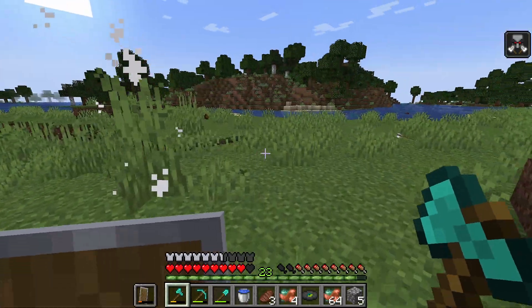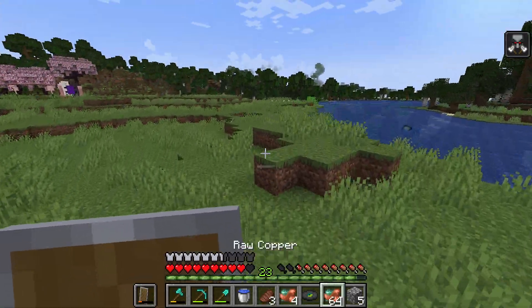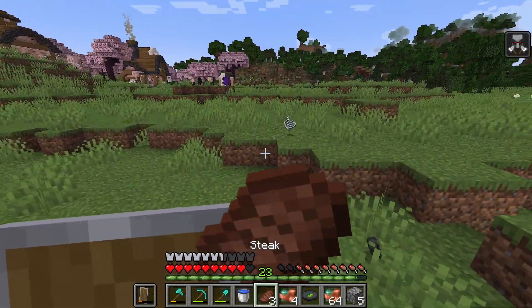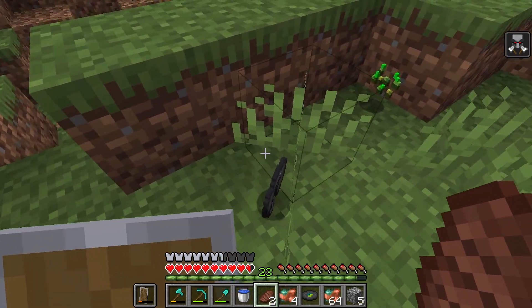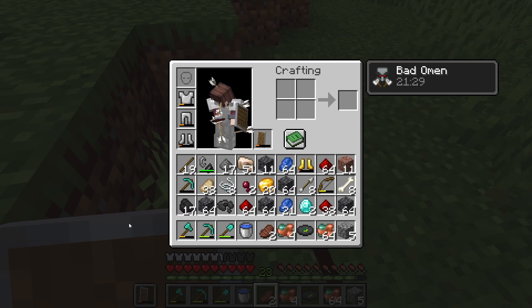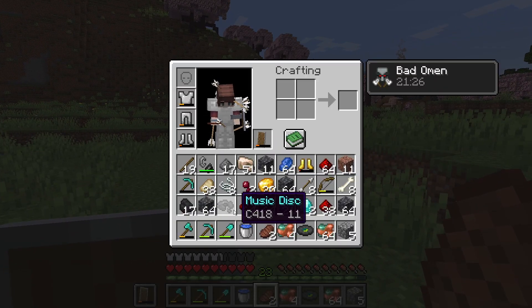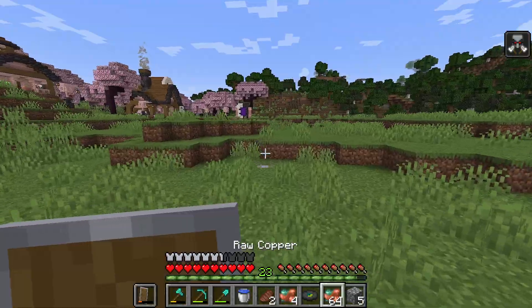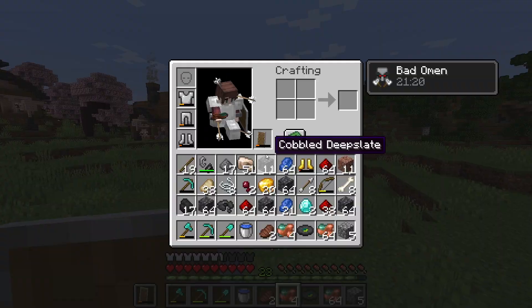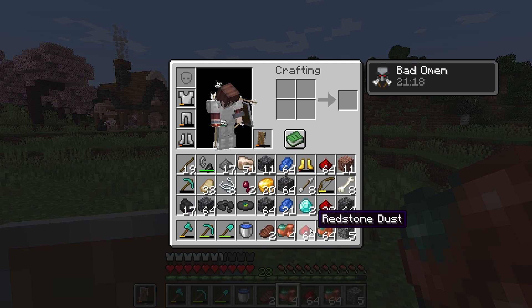That's 14 gunpowder. I didn't even get to talk about the mining trip yet because there were so many creepers when I got back. I did get another music disc — it's right here, but it's not a great one. Its name is 11. I guess a skeleton killed a creeper I didn't even see. So that's two more music discs down.